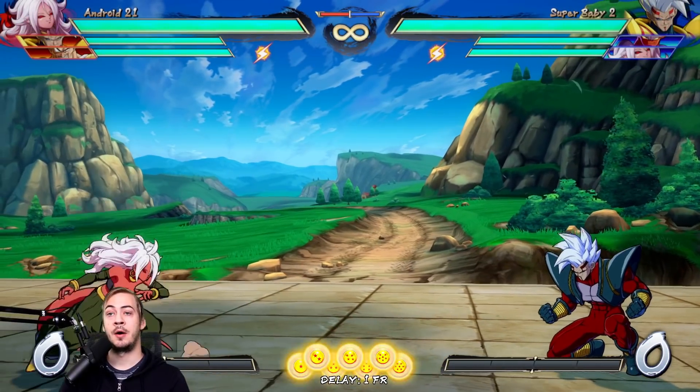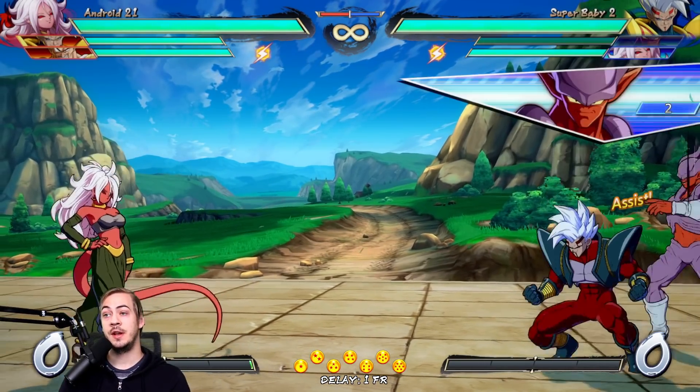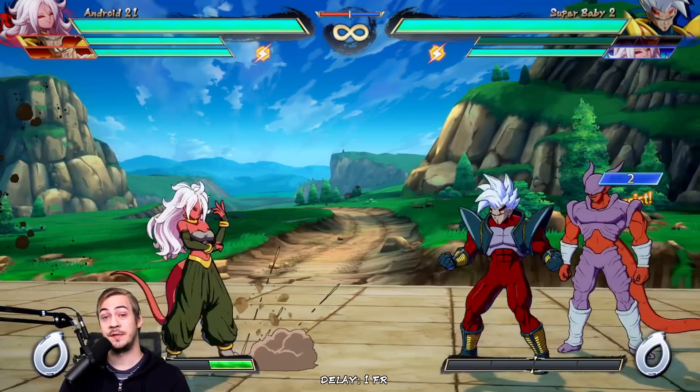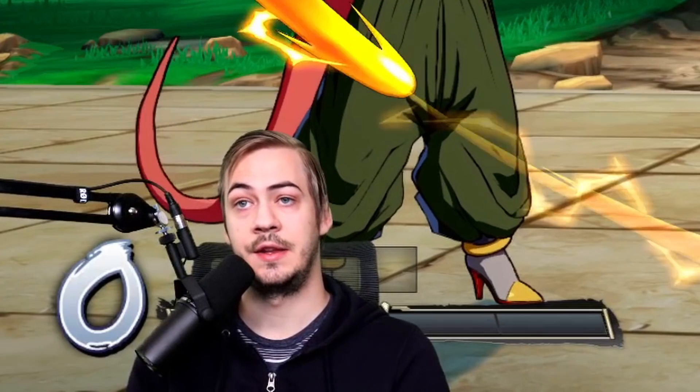We're not just going to be talking about Baby B assist. We're also going to be talking about something like Janemba's assist, which is a very strong tracking assist that is generally really difficult to get away from and is super good for combos and just locking the opponent down.